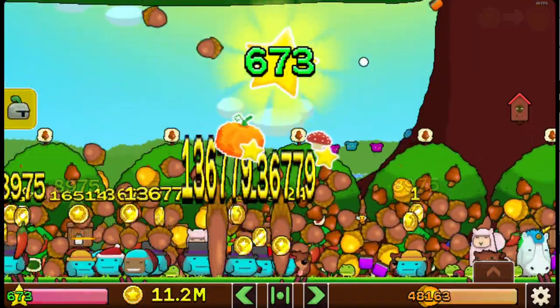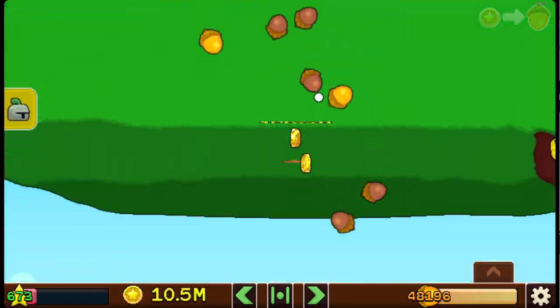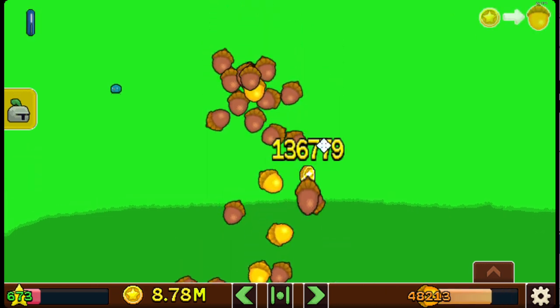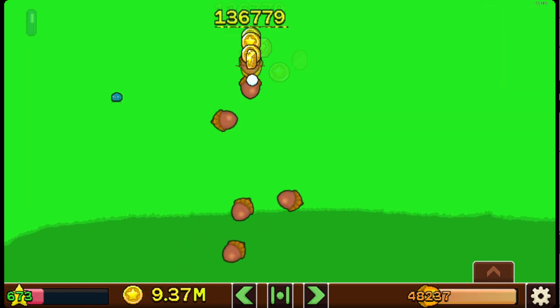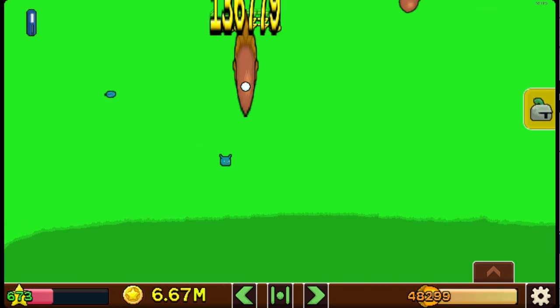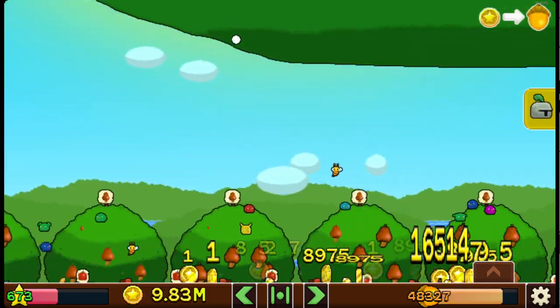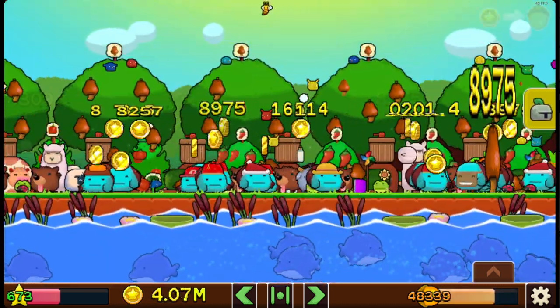Every time I level up I get another one of those blue fellows helping me pick up everything. Sometimes the game just spawns all the acorns at once — the acorns spawn on the tree and then it goes like this.